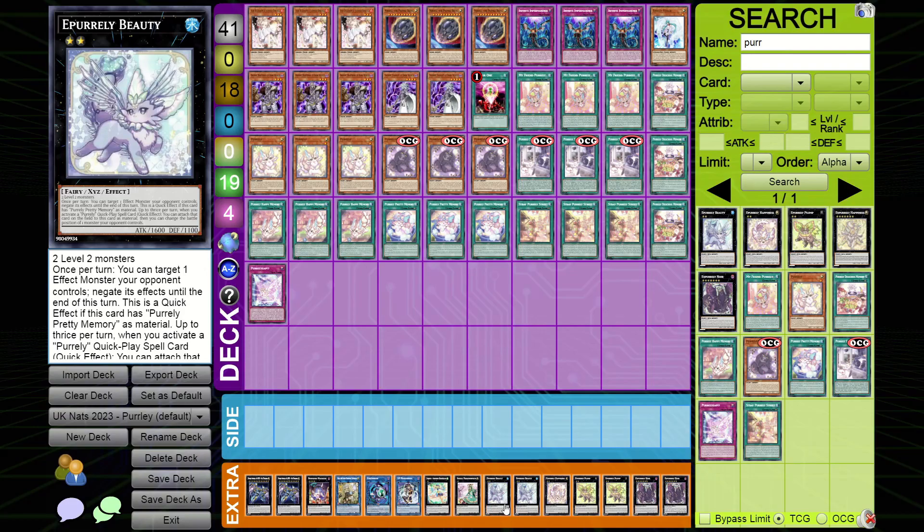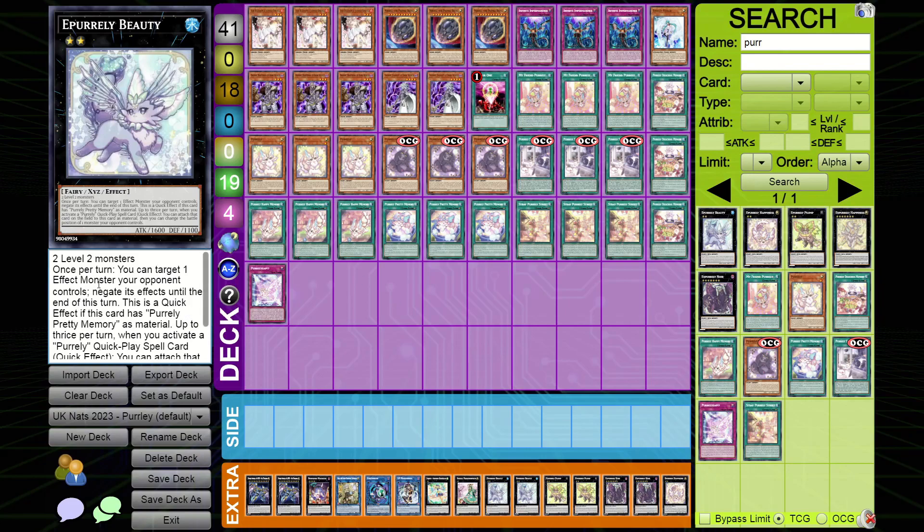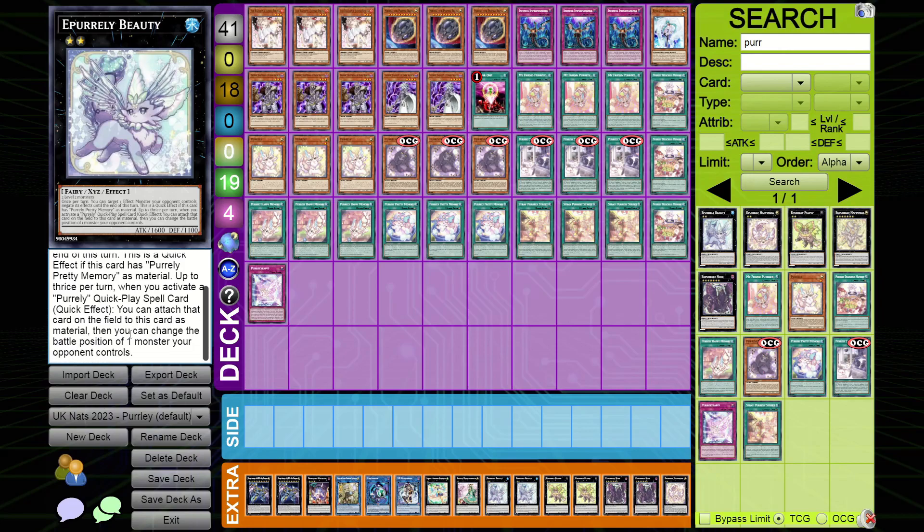Next is the blue Rank 2 XYZ. The gimmick is you have a level one on the field and you cheat out the Rank 2 on top of it. To summon this one you use Pretty Memory. Once per turn you can copy the effect of one effect monster your opponent controls until end of turn. This is a quick effect if it has Pearly Pretty Memory attached. Up to thrice per turn, when you activate a Pearly quick-play spell, you can attach that card on the field to this card as material, then change the battle position of one monster your opponent controls.